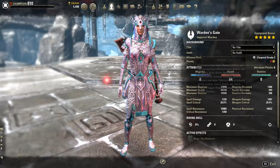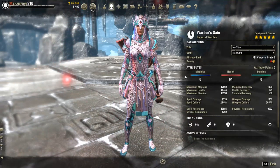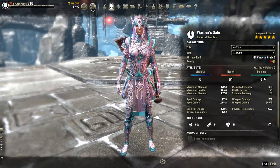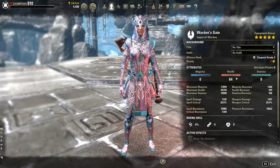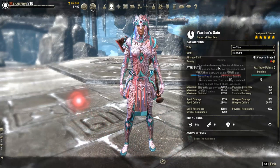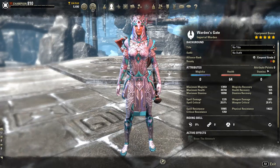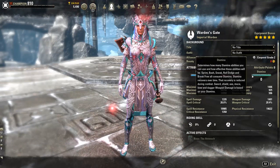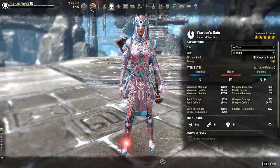Your attribute allocation will vary depending on race. Some races like Breton you can invest more into stamina and health. Argonian, probably everything into health. Nord, depending on your setup or item sets, you can get away with putting more towards stamina or magicka. It really depends on how you set up, but 64 points into health — very simple, no strings attached.